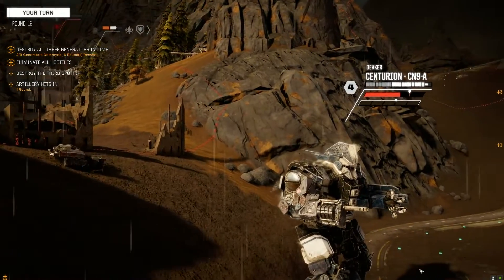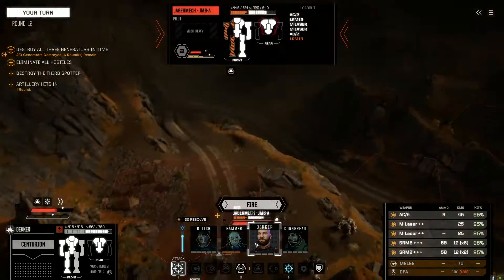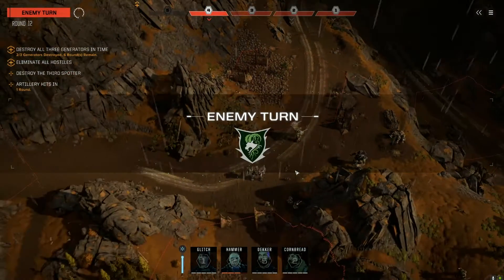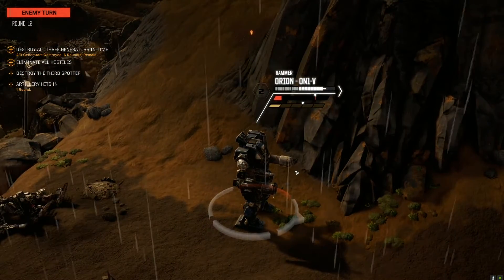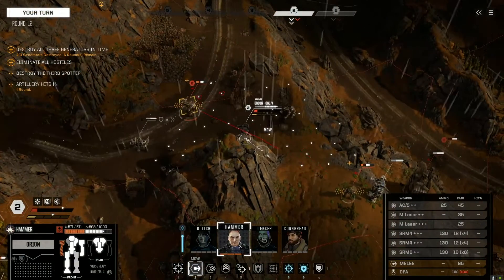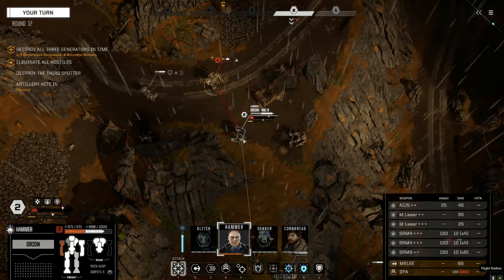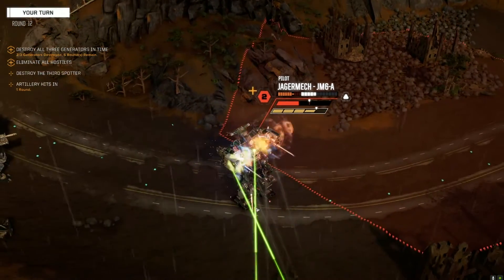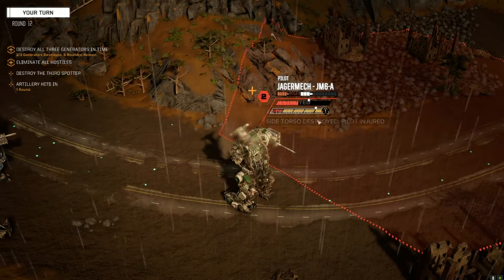We'll move right in behind this guy and we should be fine. Let's use Vigilance, just in case he turns and goes after you. Hitting him pretty hard. We didn't have any damage to the back of that Jager mech yet, so that maybe wasn't the most prudent decision. We're going to be able to go with both of these guys. The Orion is going to be our ideal bet here because he's just going to be able to do so much damage. He's knocked down.